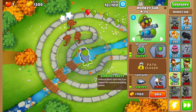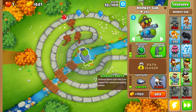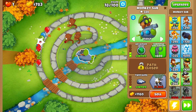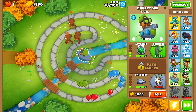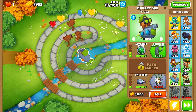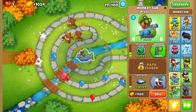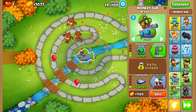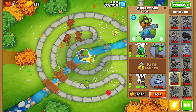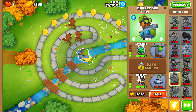Next we're going for air burst darts, just to make sure we have enough popping power. Right now our popping power is still kind of low and we still have 10 rounds until we need to worry about lead balloons, so they're not top priority. We want to make sure our strategy is going before we start worrying about monkey banks, because going for banks too early means not enough popping power.